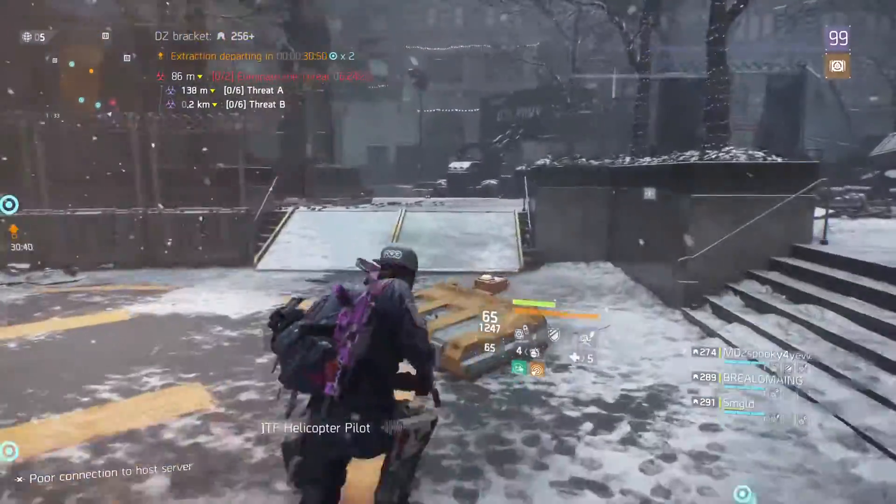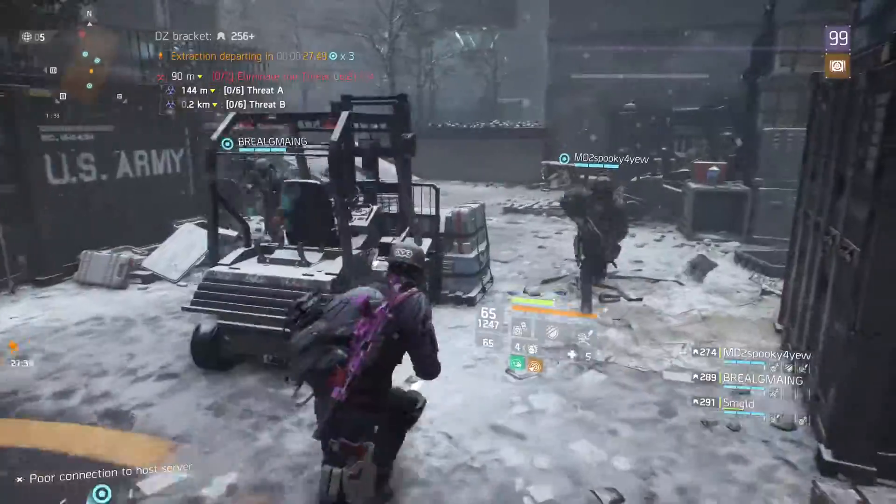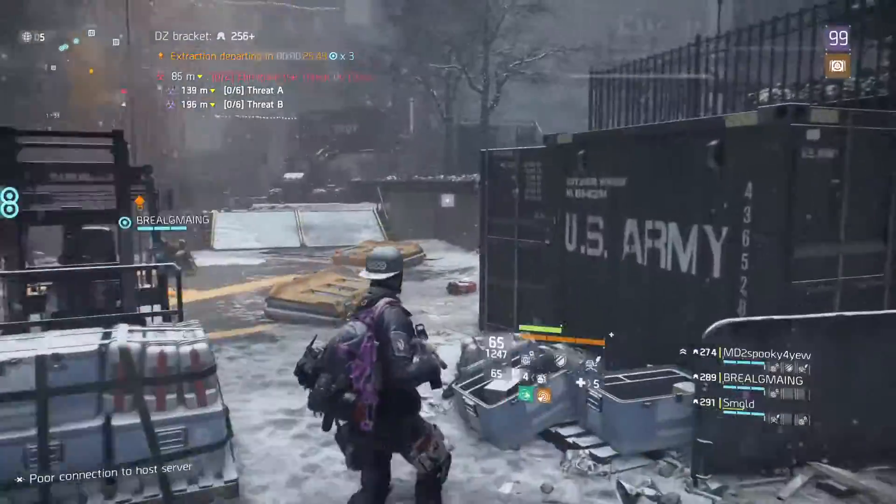30 seconds until extraction complete. What do you do when you kill people in the higher ranks that are rogue? Get back to zone 1 and start again.